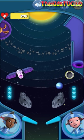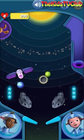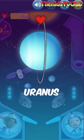Our next goal is to sink Uranus, the seventh planet from the sun. Three, two, one, Excelsior! Great work! Uranus takes 84 Earth years to orbit the sun.